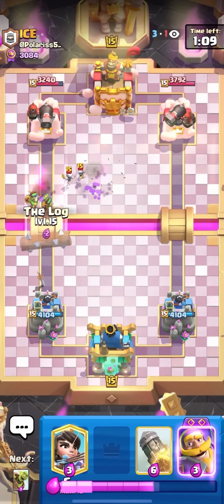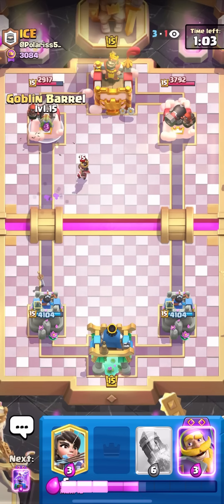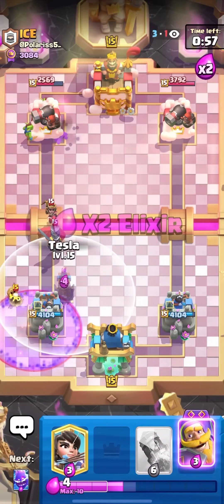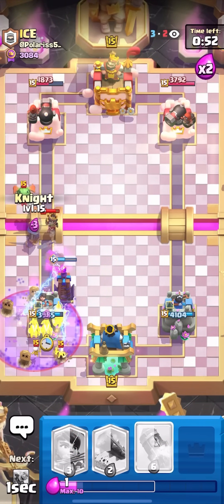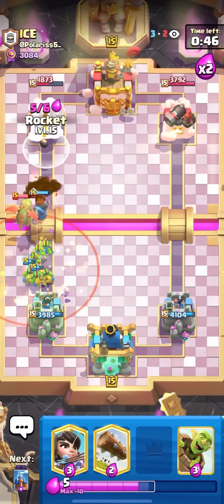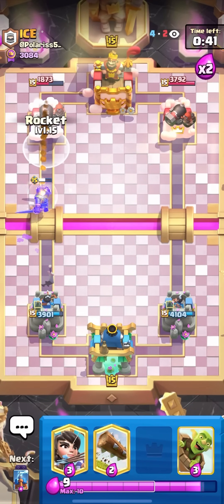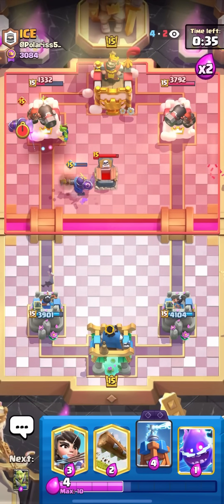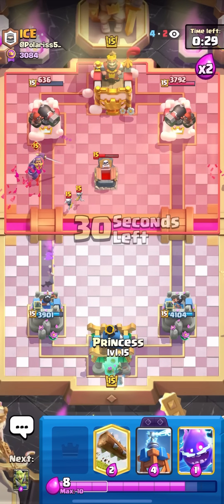I'll Goblin Gang to force out the Evo Bomber — nice, I force out the second Tombstone. Princess to bridge is going to be a huge threat and Spear Gobs are on tower — getting a little chip damage. Bad LP by him, he didn't block the Spear Goblins at all. I'll Goblin Barrel in the center hoping to force out the Evo Bomber. He has a bad Graveyard — I can just Evo Tesla to clear out all the Skeletons and E-Spirit for the rest of the Graveyard. Perfect defense. Evo Knight at the bridge too.